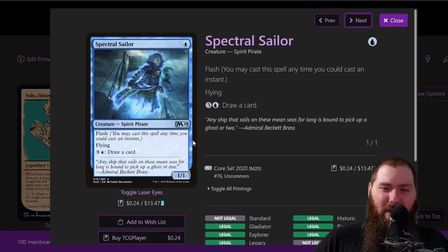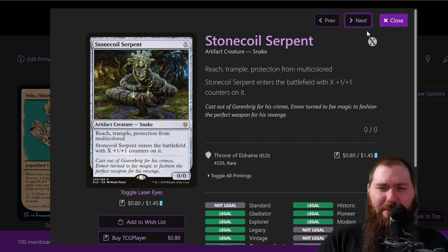That's what we want — dirty one-mana creatures with great abilities. Spectral Sailor — spirit pirate, one mana 1/1 with flash. It has a four-mana tap ability to draw a card. Honestly, it's mainly in there for journal entries and because it has flash and flying. We have something called First Blood in our league games where you get half a point for getting the first damage with a creature. On turn one you can flash this in just before your turn, catch everybody off guard, and hopefully get first blood.